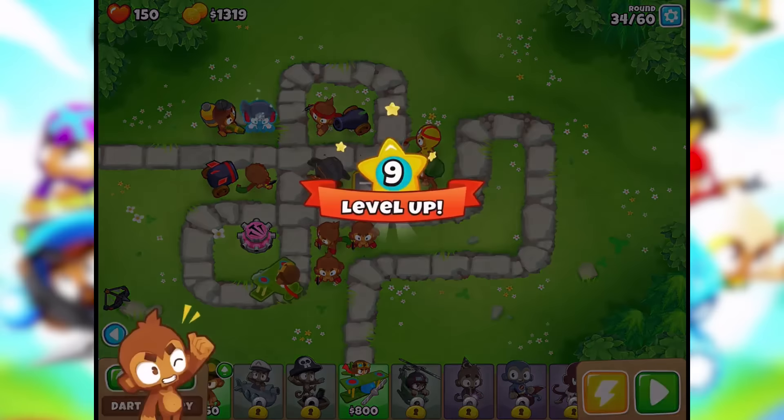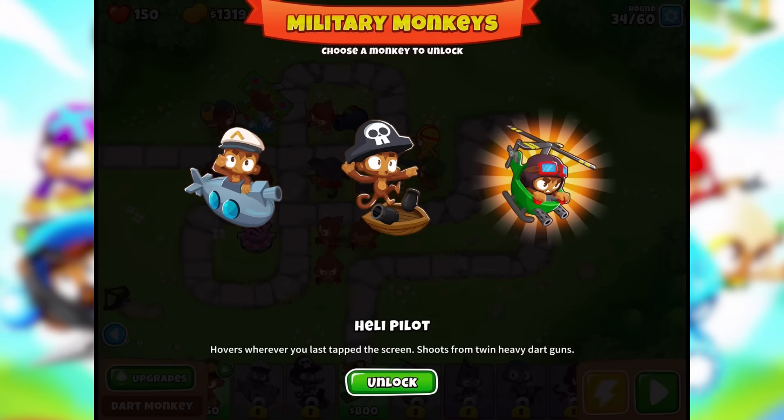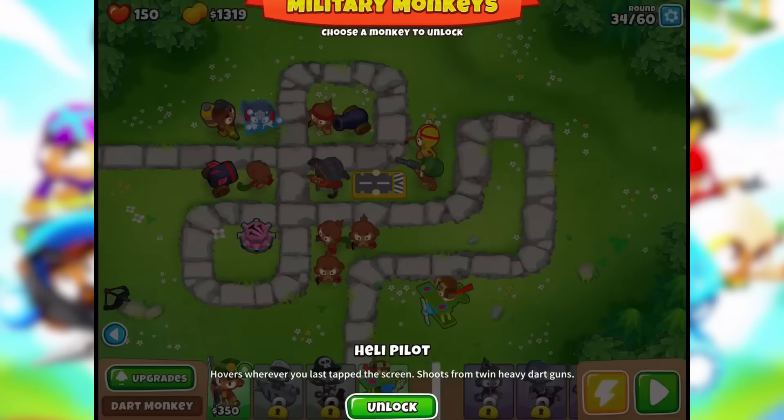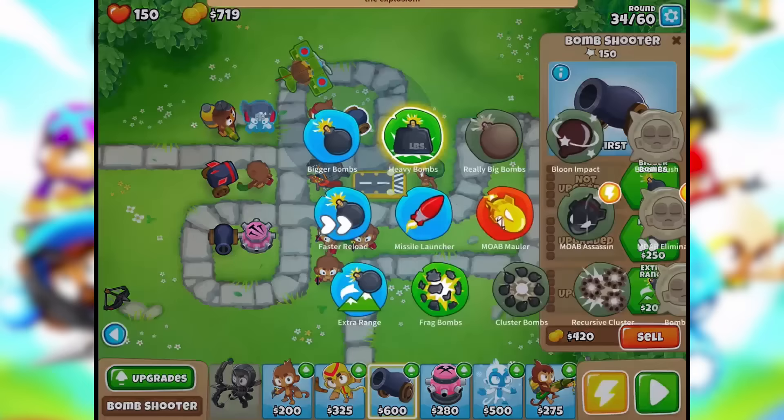We are tearing through these — level 9, nice! Must be placed in water — shoots from wherever you last tapped on the screen. Interesting. Let's put out another cannon. Let's look at the upgrades — we still don't have MOAB mauler but we can work toward it.